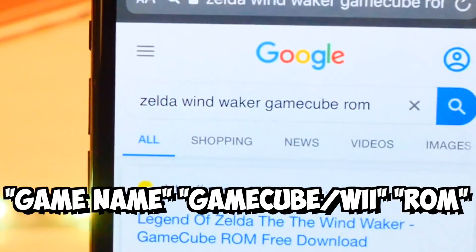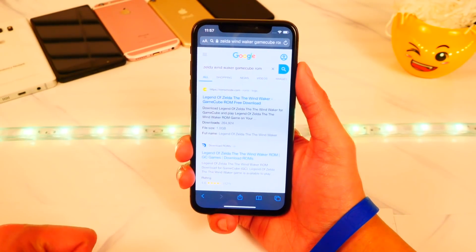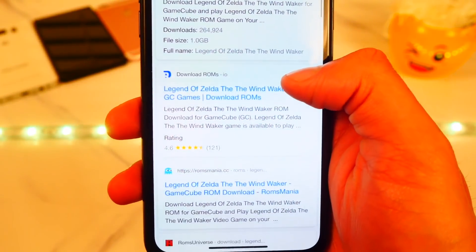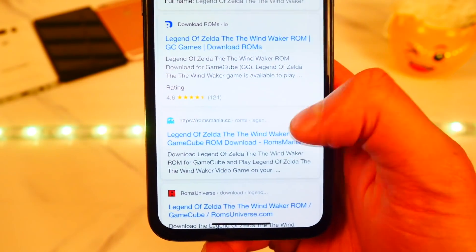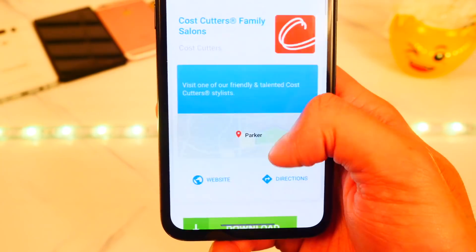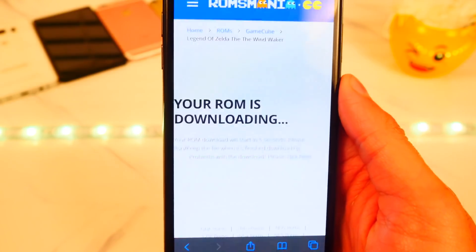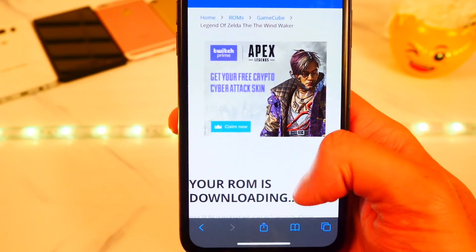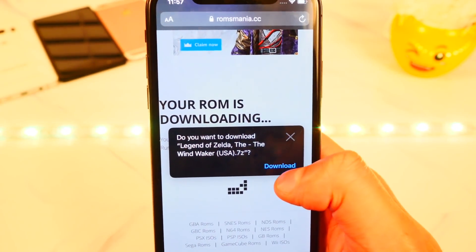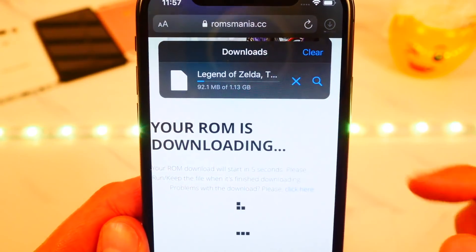I'm not going to put any ROM links in the description because YouTube doesn't like that. My favorite site is ROMs Mania — whenever that comes up I like to download from there. Here's ROMs Mania — you can see the title cover and everything. Let's do GameCube first. Hit 'Download' and your ROM will start downloading. iOS 13 has a built-in downloader for Safari, so you can see it downloading in the top right.